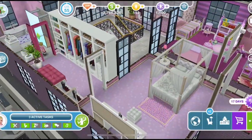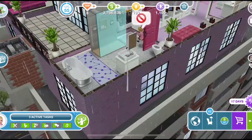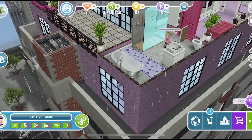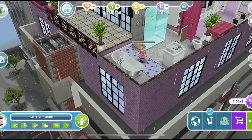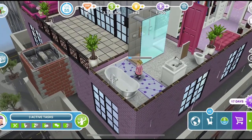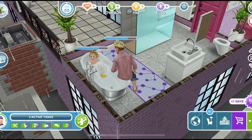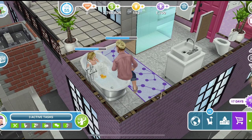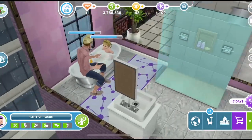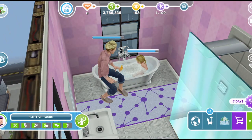Quite a lot of the toddler items cost LPs or SPs, which is a shame. The need that toddlers can't really complete themselves is hygiene — they won't use a shower or a sink, they have to use a bath, and they need an adult to do that. If you click on it and there isn't an adult available, a message will pop up saying you need an adult Sim to perform this action. Here she is in the bath with dad watching over — how adorable is this!